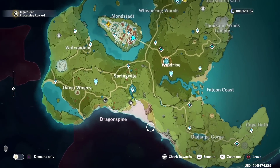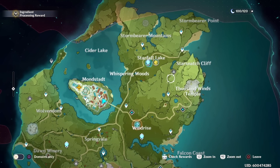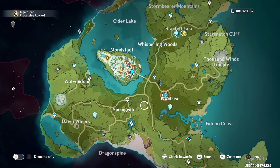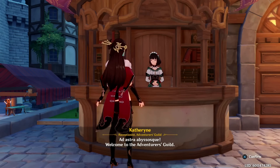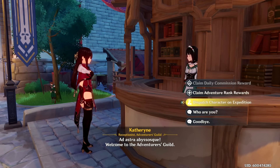The next thing you unlock is commissions, which are basically daily missions. They pop up around the map and you go complete these little objectives to get rewarded. If you go back to the Adventurers Guild and talk to the receptionist after completing them, she gives you additional rewards for doing the daily commissions. I definitely recommend doing these every single day as soon as you get up.